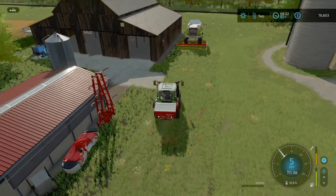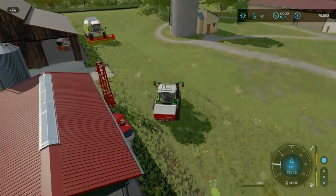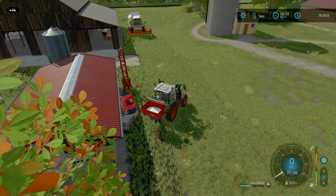Welcome back viewers. Here we are for another enthralling episode. I've decided to do a bit of liming on the silo field, so we'll lime that before I put our grass in. It says it needs lime, so if it needs lime, it needs lime.